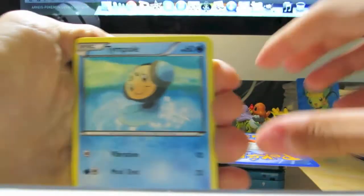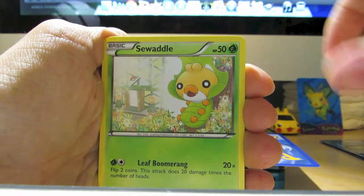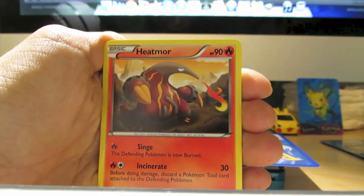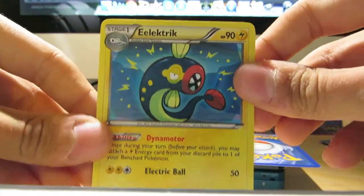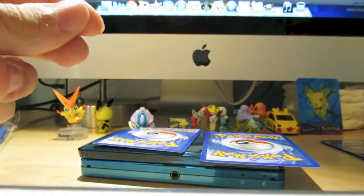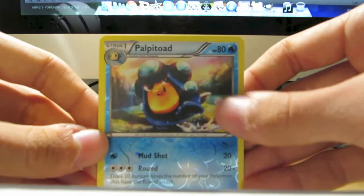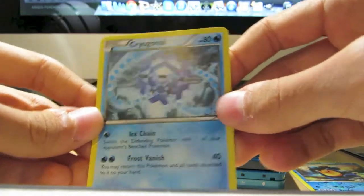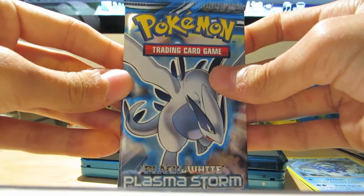We got a Temple, Solosis, Seadwaddle, Golett, Frillish, Bisharp, Heatmor, and — ooh, nice — an electric. Now I have two of these; if anybody needs any for a RayEels deck, I have two up for trade. My Reverse — a Palpitoad, very nice looking card. And my Rare — boring, just a Cryogonal. Nothing exciting there. On to Plasma Storm.